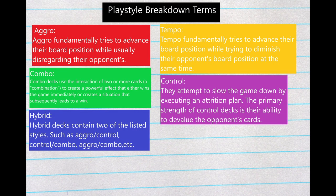Here we're going to be going over the Playstyle Breakdown Terms. This will give you an idea so when you see the labels later in the video you'll understand what we're talking about. Aggro fundamentally tries to advance their board position while usually disregarding their opponents — going face means you're trying to kill as quickly as possible, all swings to Vanguard, stacking up as much damage as possible. Tempo fundamentally tries to advance their board position while diminishing their opponent's board position at the same time. You see this in some Kagero decks where you're trying to retire rearguards while gaining effects on your side of the board.